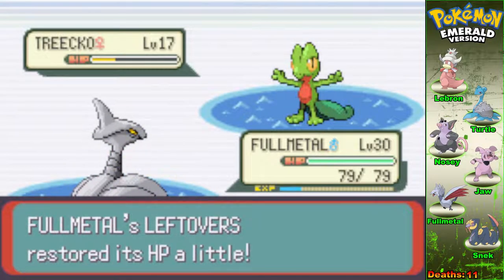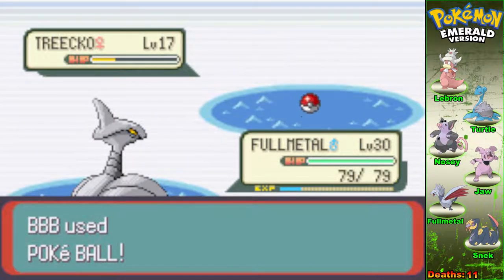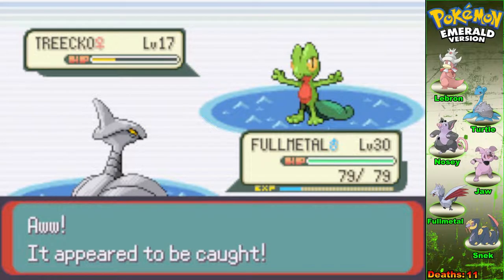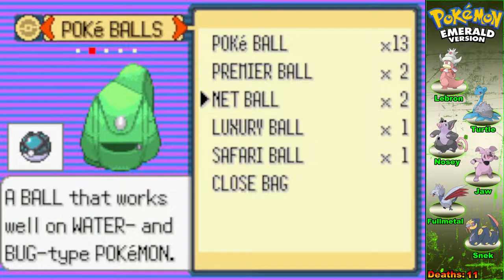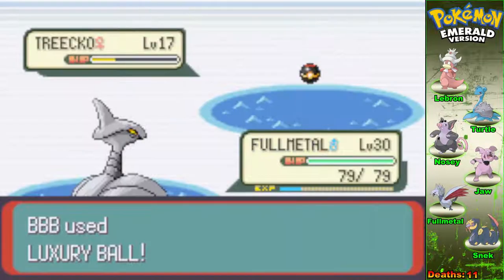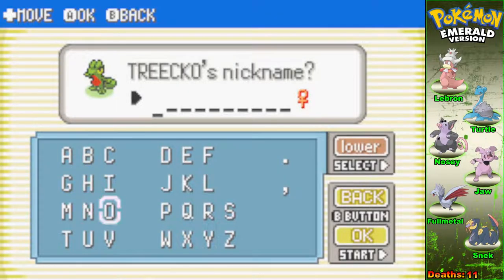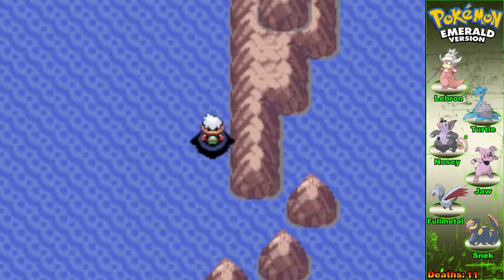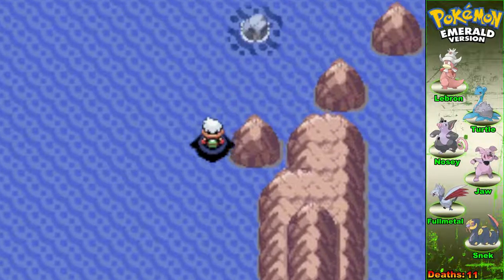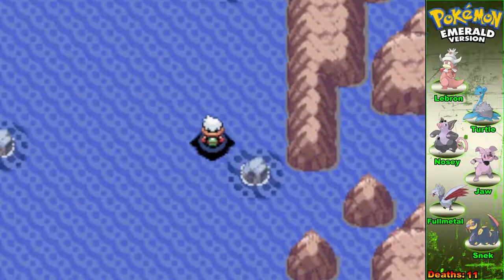I actually killed a Treecko earlier in the series — I don't know if you guys remember that, but I did. So getting my hands on the Grovyle is big. He's got Silver Wind too — I like that type coverage. I'm going to switch to somebody who won't die no matter what. He has Razor Leaf too. This is a really, really good Grovyle, man. Come on, get in the ball! I am not losing this. Yes! Oh man. That is probably my favorite find so far. This guy's being named Ivern — any League of Legends fans out there, that's the second LoL name of the episode. I'm an Ivern main. Look me up on League — Wigs, W-I-G-S.